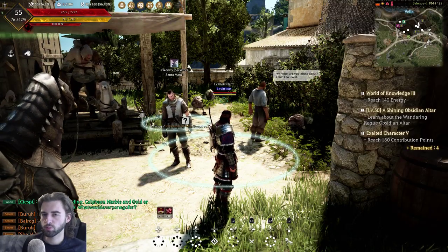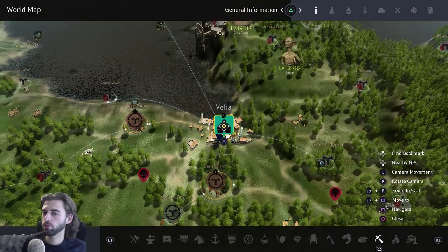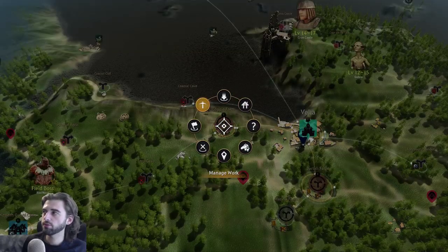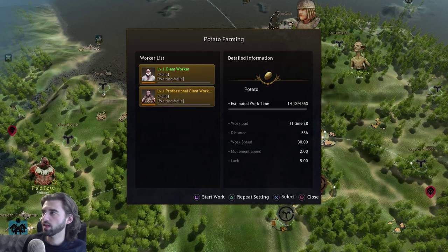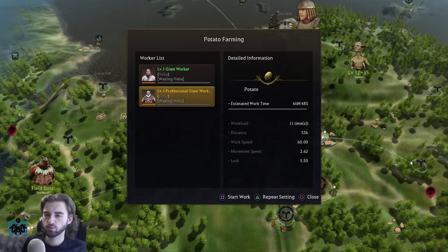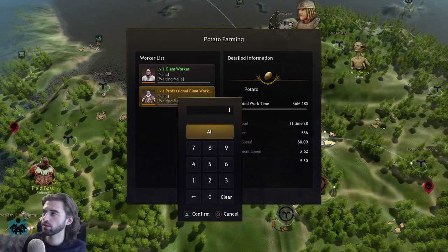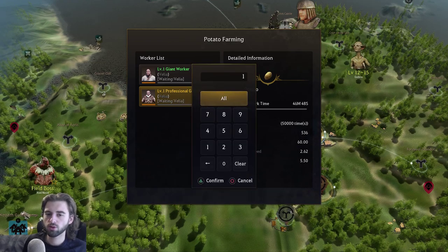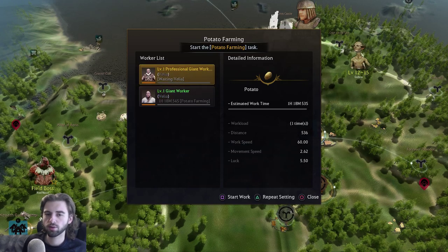Now that we have workers and properties, we can start producing goods. Press up on the D-pad and flick the right analog stick up to open the world map. Navigate to Logia Farm, press X on it, and flick the stick up and to the right to manage work. Pick either of your workers, click select on them, and it'll show you how long it takes them to work. We want them to do this as many times as possible AFK, so press triangle to set the repeat options, click all, and click triangle to confirm.